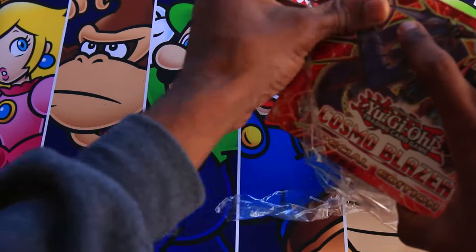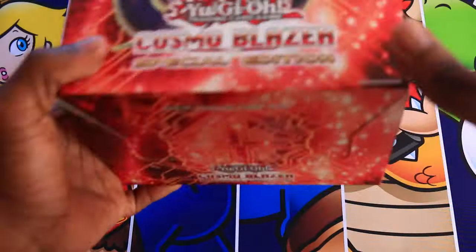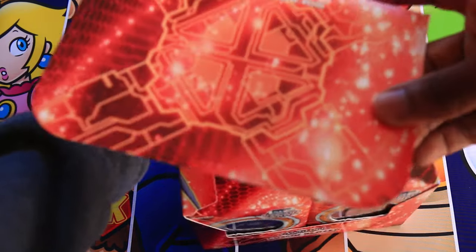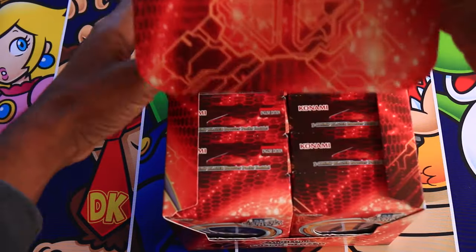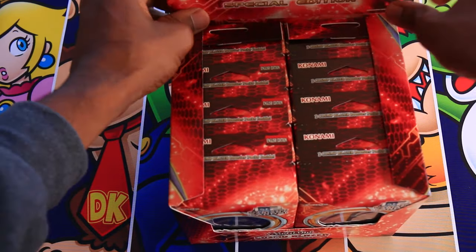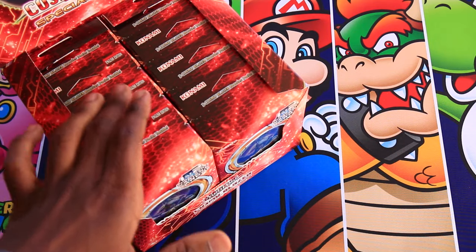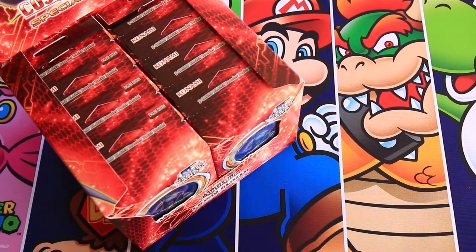Cosmo Blazer is a bit of an older set — it came out in early 2013, so it's actually about three years old now. But it's cool because it has a few relevant cards: Breakthrough Skill, Lightning Chidori, Diamond Direwolf, Firefist Bear, and some Mermail support. I think this might actually be a more interesting box than we initially thought. I'm going to split this into two parts, opening five special editions in each, so let me pop these out and get them ready.